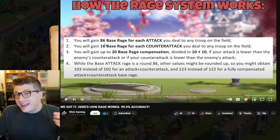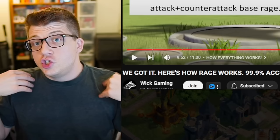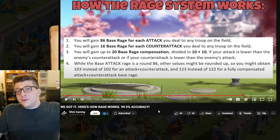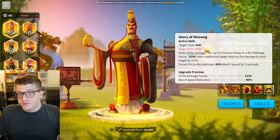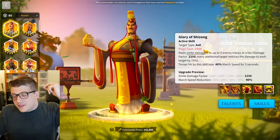What we learned from Wick Gaming's testing is that your basic attack will give you about 86 rage every time it occurs, and you'll get anywhere from 16 to 17 rage for each counter attack. This rounds up or down depending on a lot of different factors, so sometimes you'll get 16, sometimes 17. If a commander has a rage requirement of 1000, you're not going to cast the skill until you at least hit 1000.